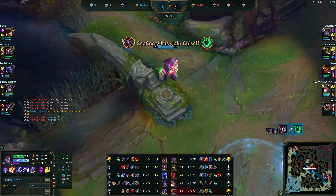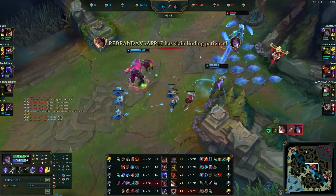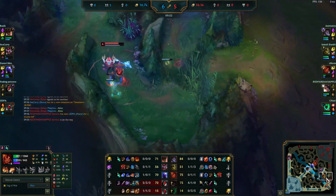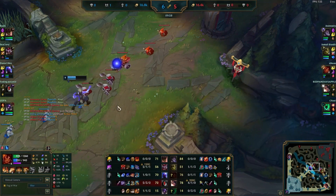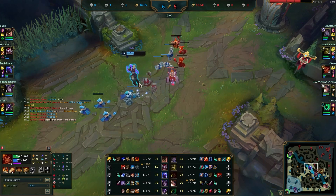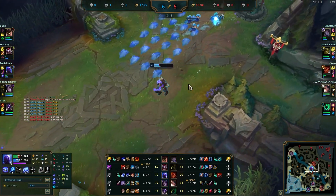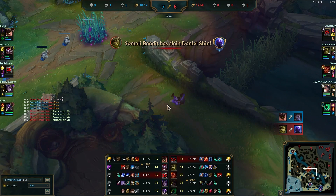Even though we end up not getting this kill — that's mostly because Ryze messed up and used his abilities on the wave, not because I did anything wrong. It's fine because now Taliyah is forced into an awkward spot: she can't rotate to what's happening elsewhere, and she can't recall because Ryze can perma-shove. That created an advantage for Ryze — he gets control of when he wants to recall. Though I guess he ended up dying, never mind.